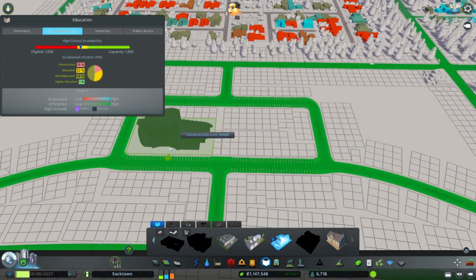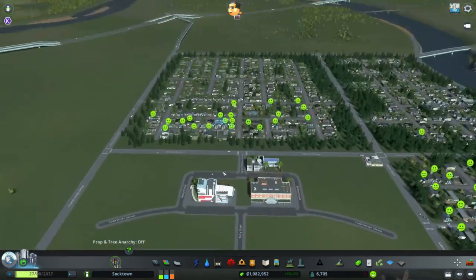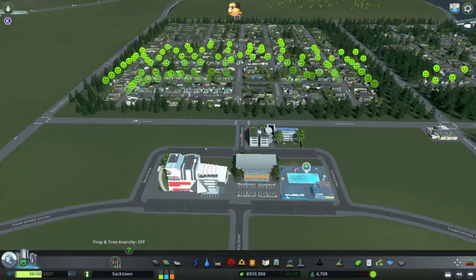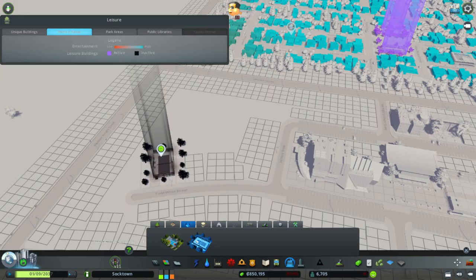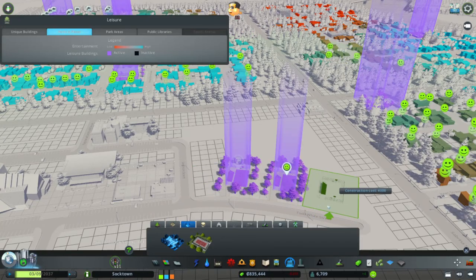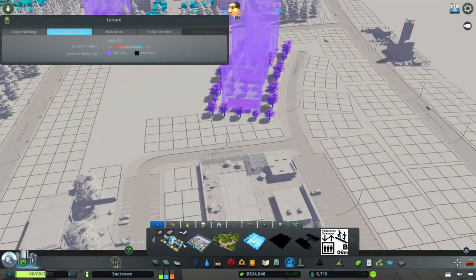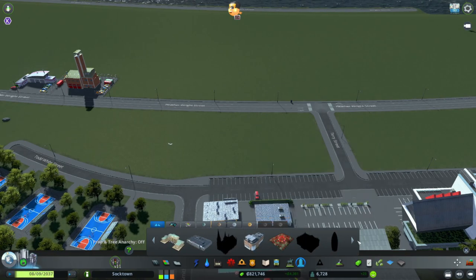Surrounding it with parking on both sides of the neighborhoods gives easy access to the school. We went with the community school and the art institute, and we have the community pool and the gymnasium. The thought process is that this high school has sports teams and we're giving them facilities — some tennis courts on one side, outdoor basketball courts on the other. They've got a gymnasium for basketball and volleyball and a swimming pool for the swim team.